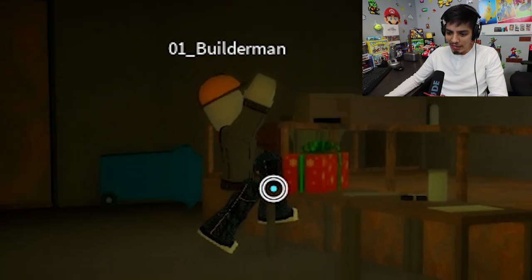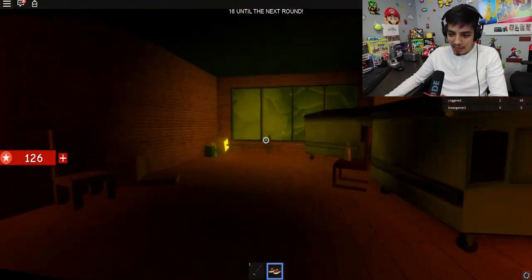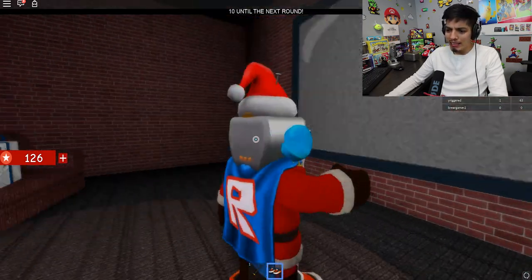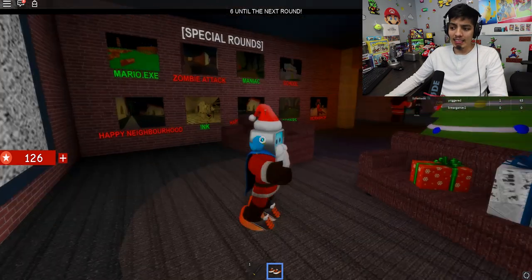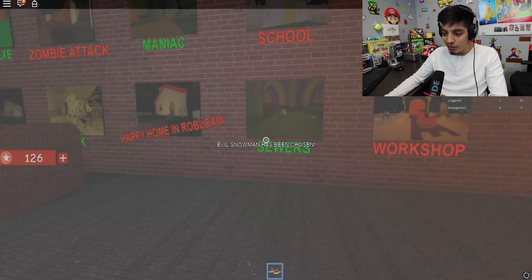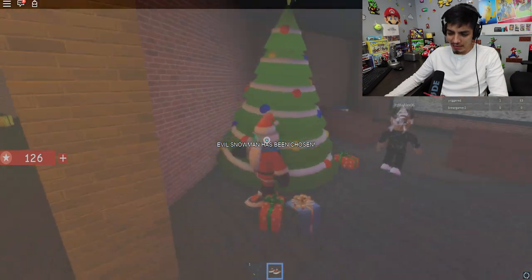Look at Gorm — he looks stuck there. Here's the new room. They have a TV playing — I think they're playing The Ring, because that static is always when it comes out. Special rounds: Mario Zombie, Maniac School, Workshop, Sewers — that's new — and Evil Snowman. That should be awesome!